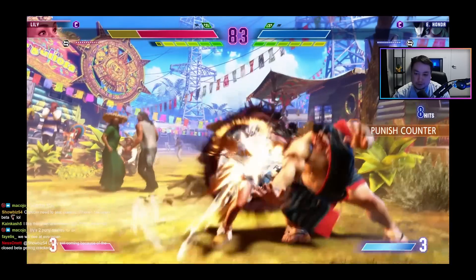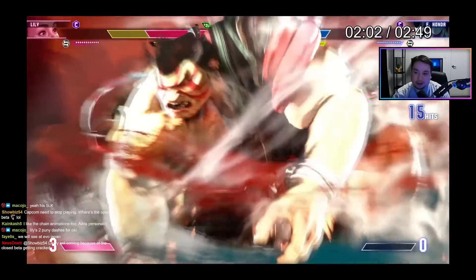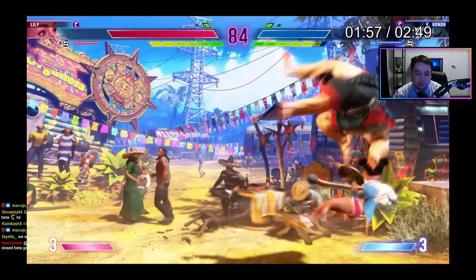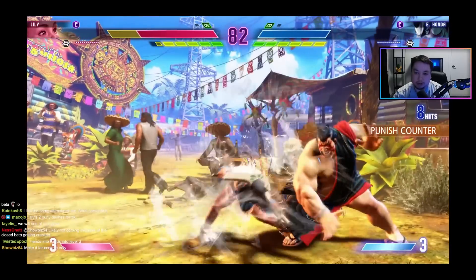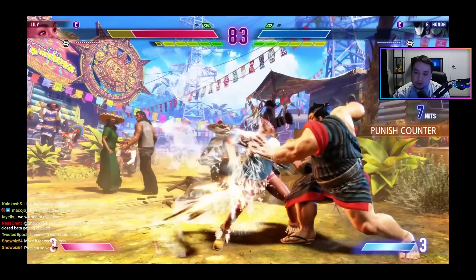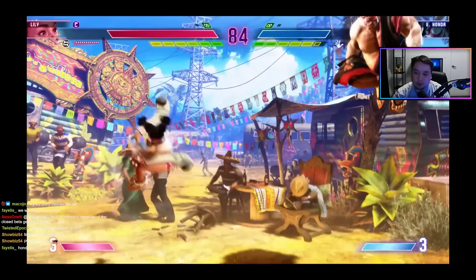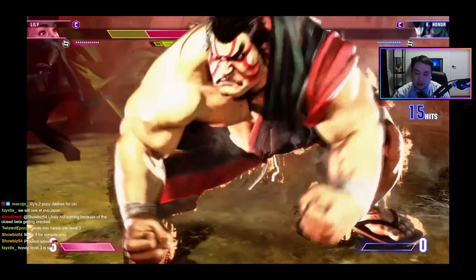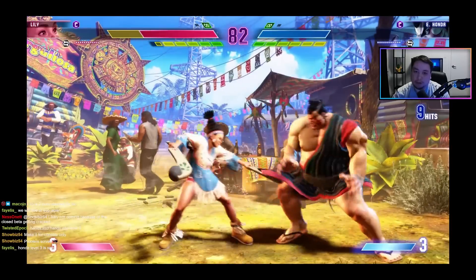Look at the damage — this is sick. Honda has his stock right now, you can see the hand icon under the life bar. It works like V-skill 2 in Street Fighter 5 where the hands are more plus and he can link another hands afterwards. And he goes right into the level three.